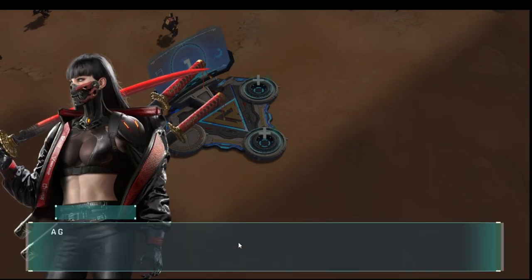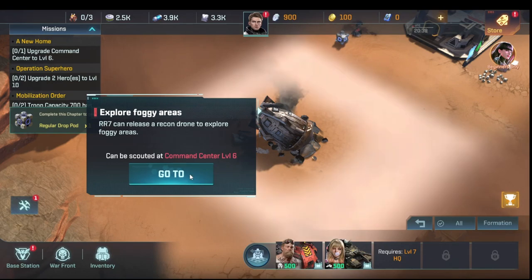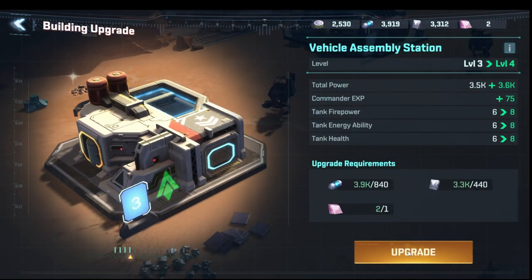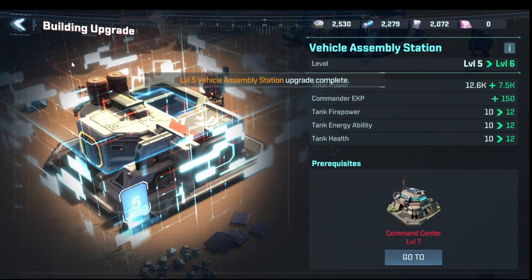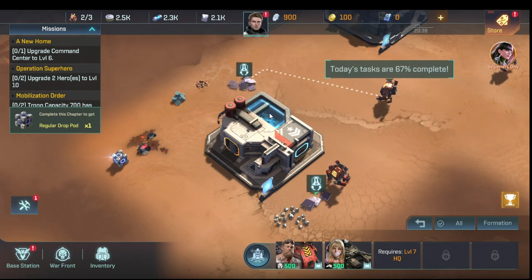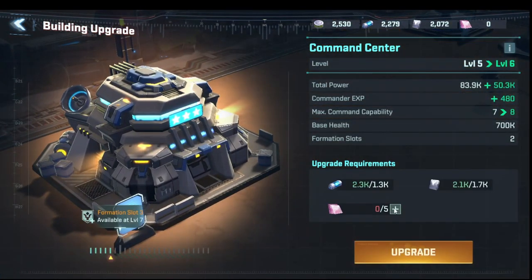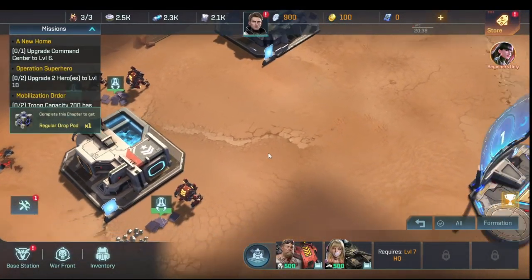We exit out of the regiment. The swarm is gathering where the landing pod crashed — you can test your new weapons there — but we have to get to command center six first, which means vehicle assembly to five. All of the building we've done has helped us get to where we need to be.